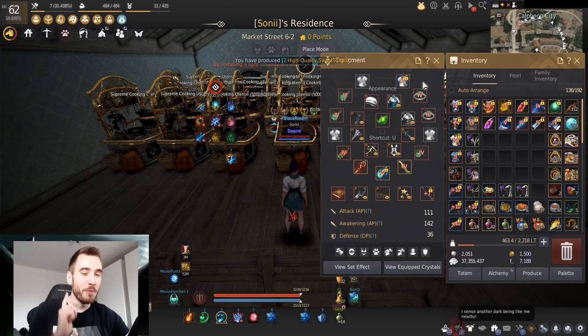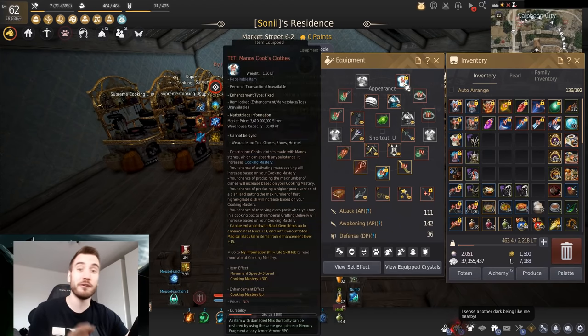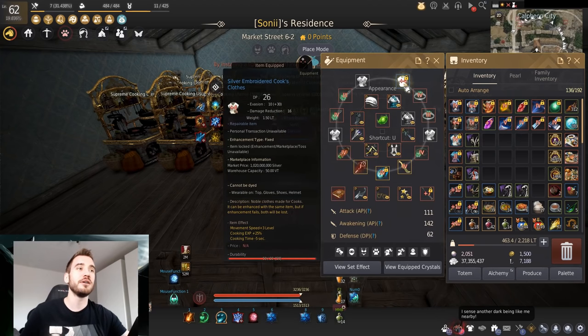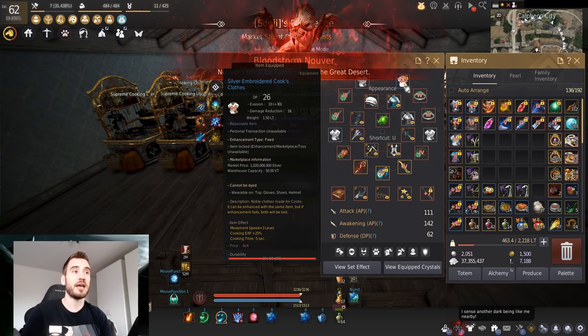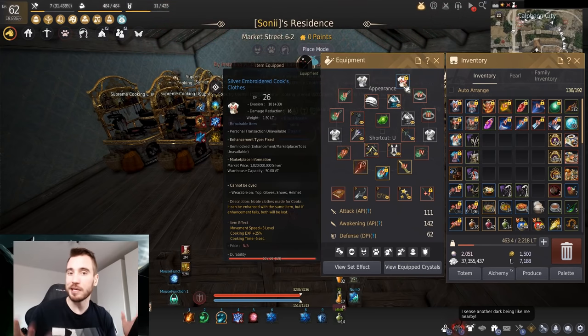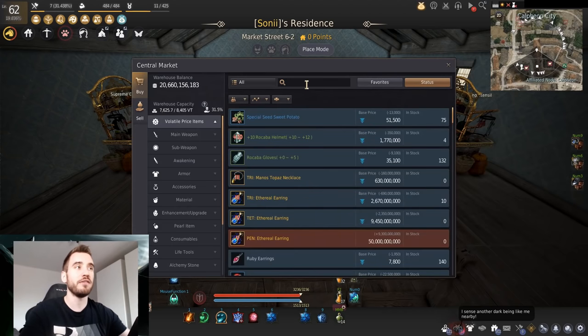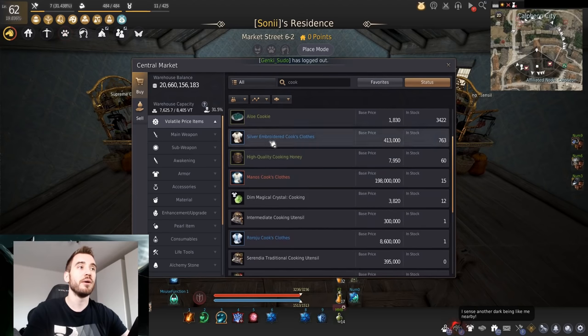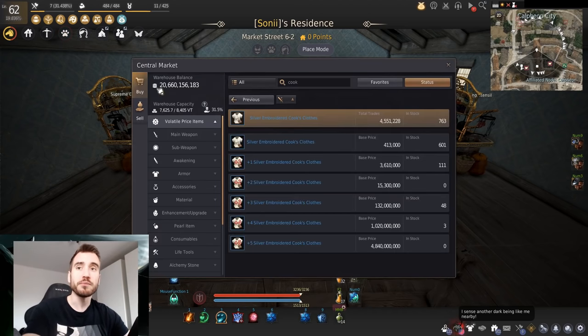The next important item is a cooking outfit. Do not get tricked into going for the Manos or Loggia ones — the one you really want is the good old silver embroidered cook's clothes. Everything scales to skill level, so if you can afford a +4, definitely get it — it's really worth it. Realistically a +3 is what you should be aiming for. Don't be scared off if you can't afford it starting out — get whatever you can, but with the current economy, just buy a +3 and you're good to go.